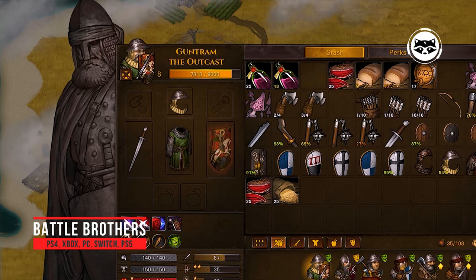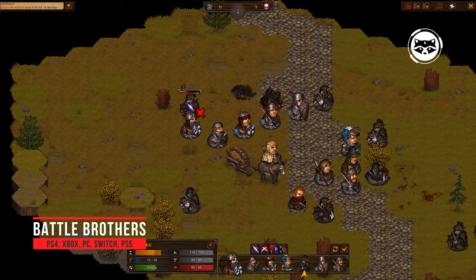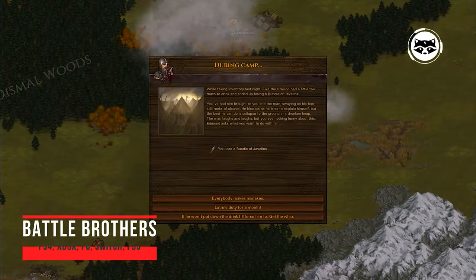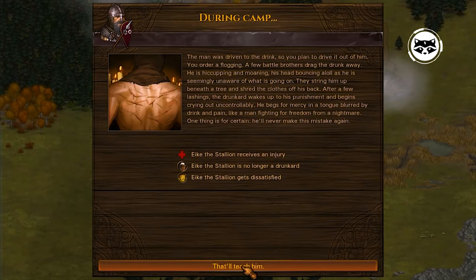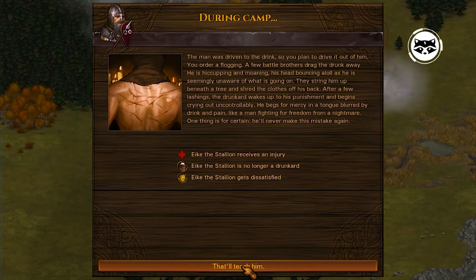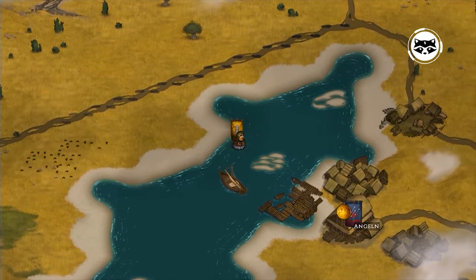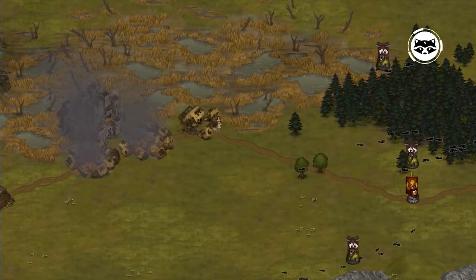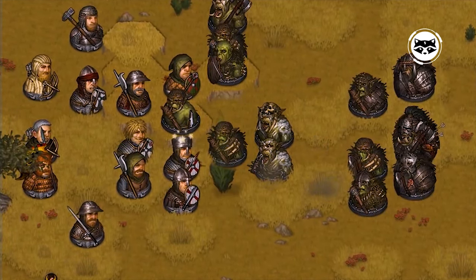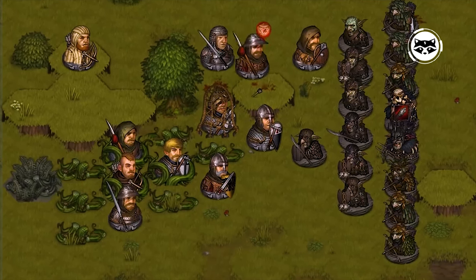Battle Brothers is both a fantasy RPG and a tactical strategy in one package, and in addition, with a distinctive art style. The game tells of a squad of knights that wanders through an open world inhabited by noble warriors, goblins, orcs, and the undead. The player will have to travel, take mercenaries into their squad, conduct turn-based battles, upgrade the equipment of fighters, and do other equally interesting things. The story the player writes will not be bright and easy — Battle Brothers is a hardcore strategy game where you can easily lose your favorite warriors in battle.